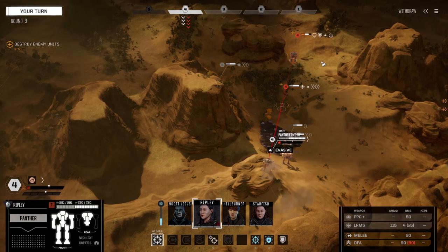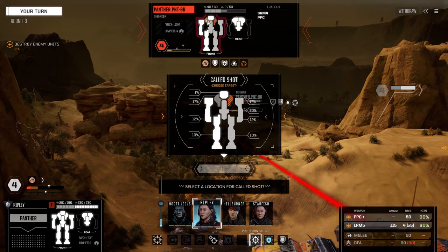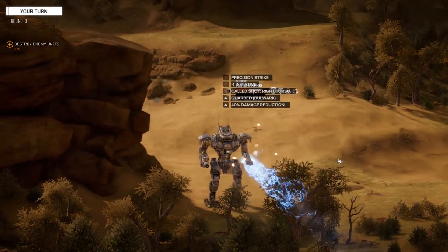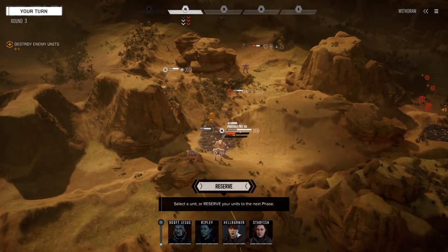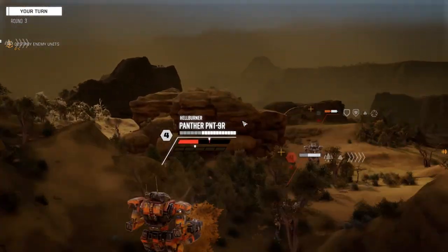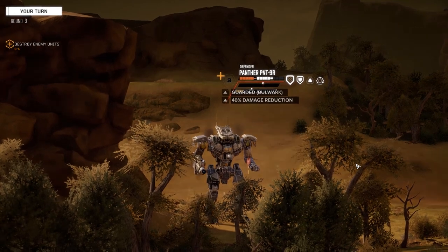Got at least one chevron of evasion — we are going to try for a precision strike, going to try for this torso. Just fire and see what happens. Let's keep pushing this guy, fire everything. Okay, we got one shot in the side we want.